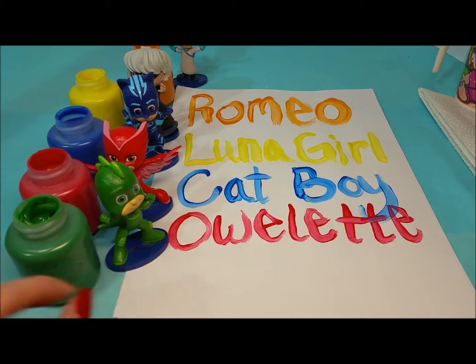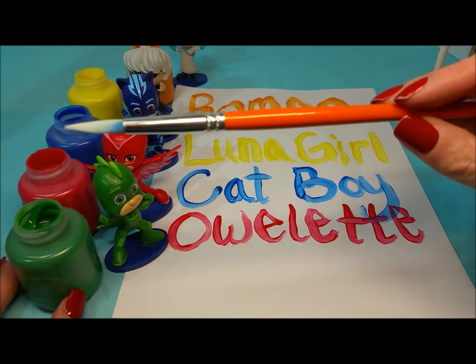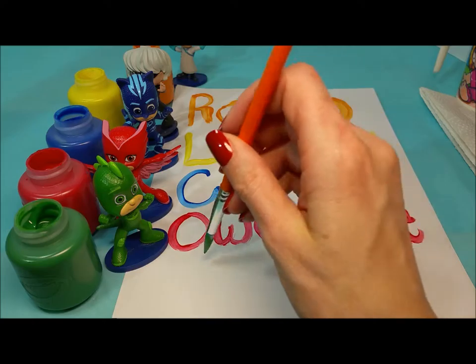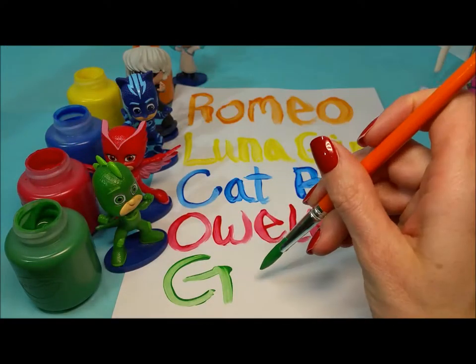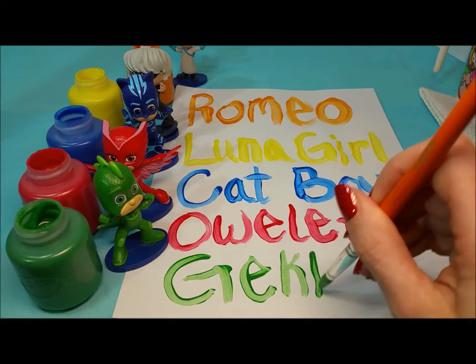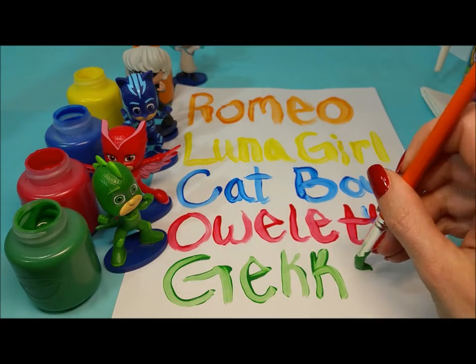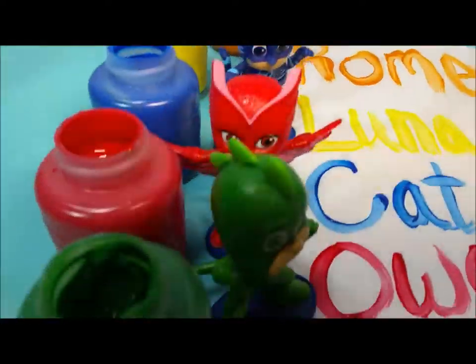Now Gecko's up with his green paint, and we can use this orange paintbrush. Gecko's name starts with a G, an E, two K's, and an O. Great job, Gecko. Everyone did such a wonderful job painting their name.